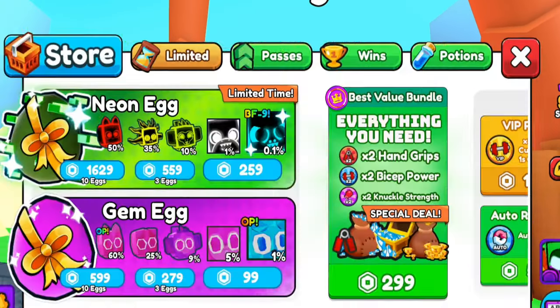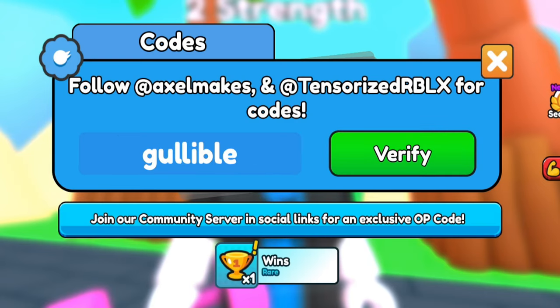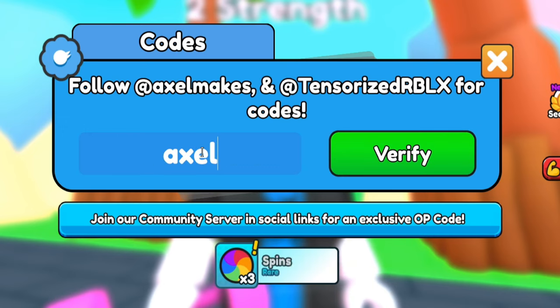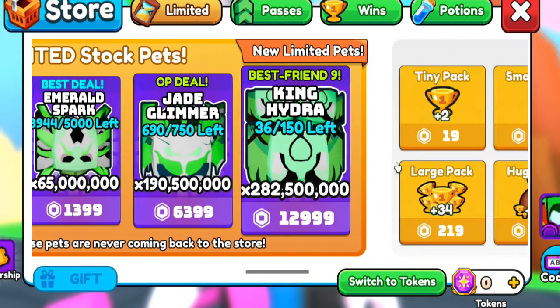Now on a brand new account to showcase all the working codes in the game. There seems to be an issue where after using one code, the code box stops working. I'll try a few: code 'secret' gives a free egg, code 'gullible' works, 'three spins' works, 'axle' was already used. The code '90' seems to break everything. Code 'free tiny pack' gives a free tiny pack — very good depending on your wins. Code 'twitter' gives free wins.